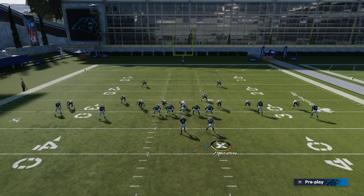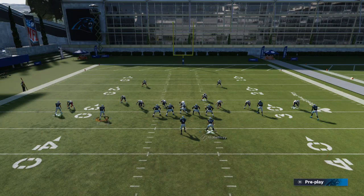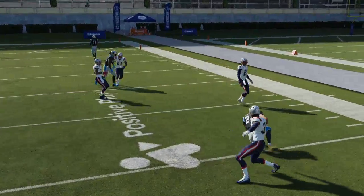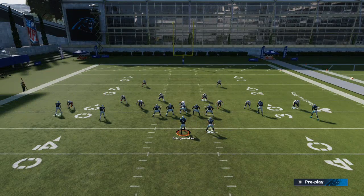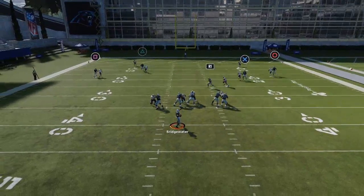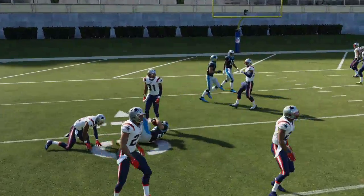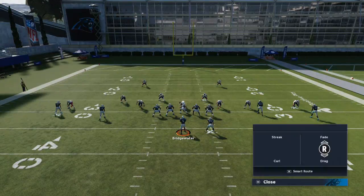He's going to get better route running. McCaffrey is going to get specifically better route running on little flat routes like this. You can put him on a shoot route, and you can put him on all sorts of different hot routes. You can take him, put him on a Texas route, and he's going to get really, really good separation. There's that Texas route and he's able to roast Devin McCourty, which is one of the best man-to-man coverage linebacker-type players in the game. He can also torch people on little shoot flat routes.